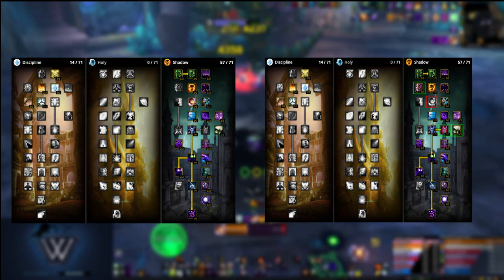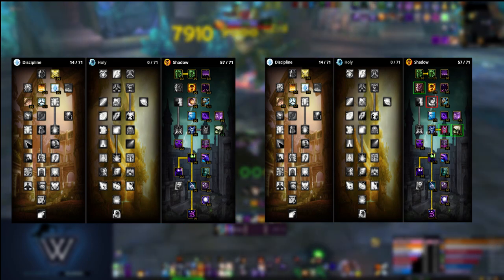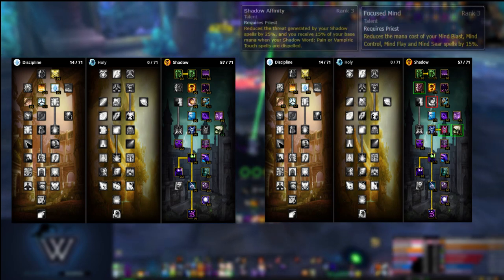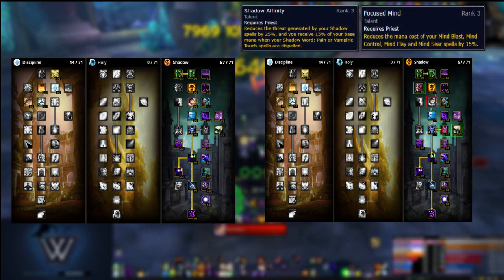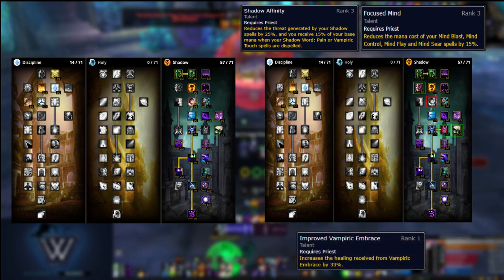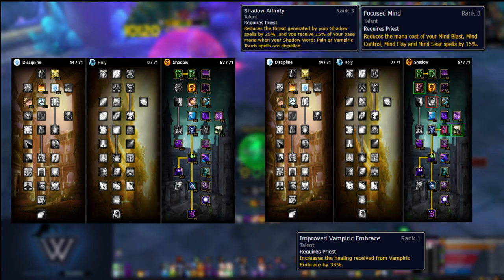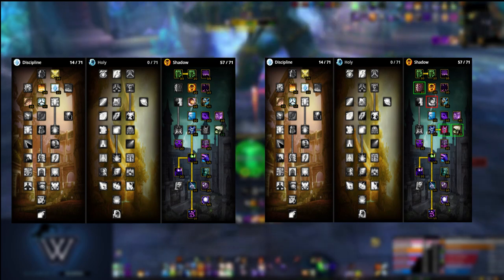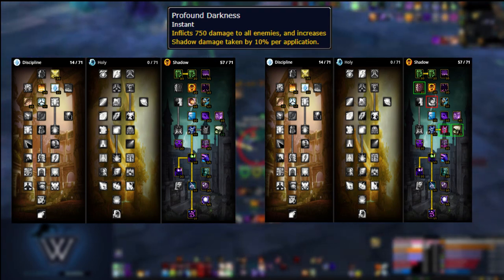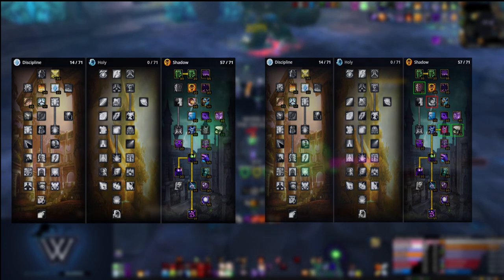We're going to move those points into talents that reduce our threat and reduce mana consumption. This is because mana is a limited resource on this fight, and the longer it goes, the more stressful it's going to be. We're going to move the points from Improved Mind Blast and put them into Shadow Affinity and Focus Mind. We'll have one point left over, and I put that into Improved Vampiric Embrace, but you can put it wherever you want. The reason I put it into Improved VE is because once hard mode begins and the Animus spawns, he's going to cast a raid-wide stacking shadow debuff. This deals shadow damage and increases shadow damage taken by 10% every time he casts it, so while it's not a ton of healing, the extra healing from Improved VE can help keep your group topped up.